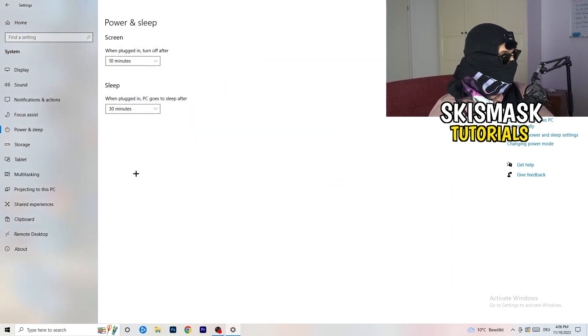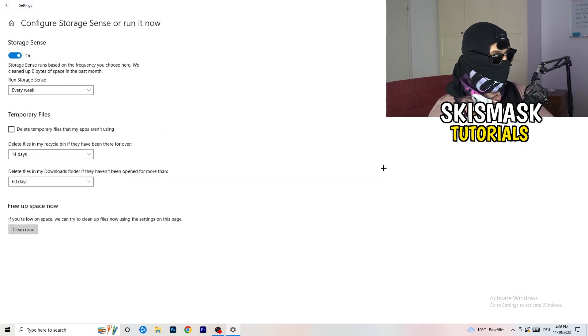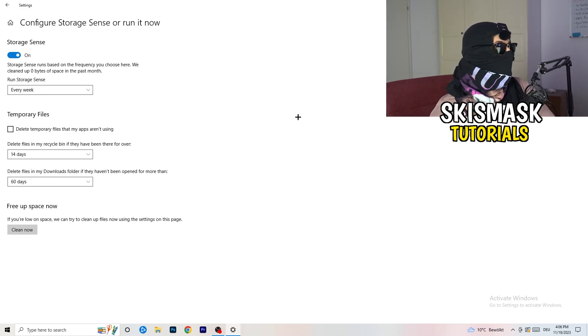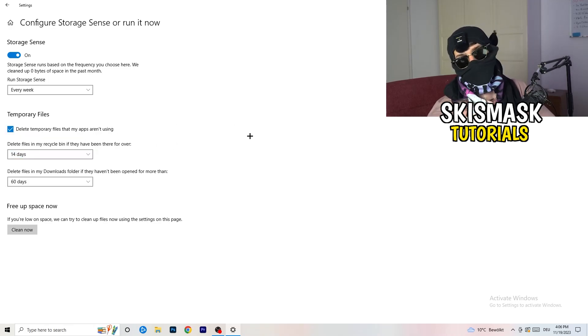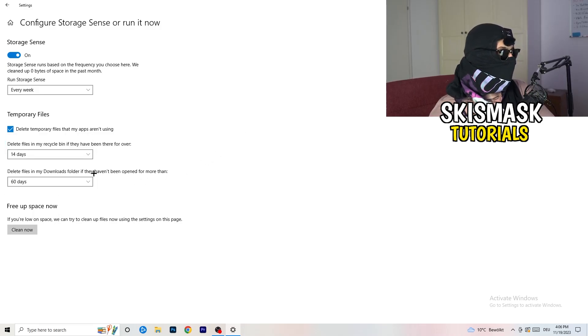Go to Storage, then click 'Configure Storage Sense or run it now.' Turn on Storage Sense and set it to run every week. Enable 'Delete temporary files that my apps aren't using.' Set deletion of files in your Downloads folder to every 14 days or every 60 days if preferred. Then click 'Clean Now' — it will take a while but it will help a lot.